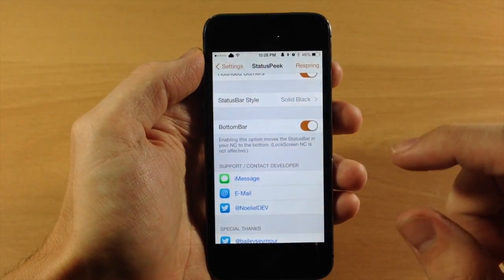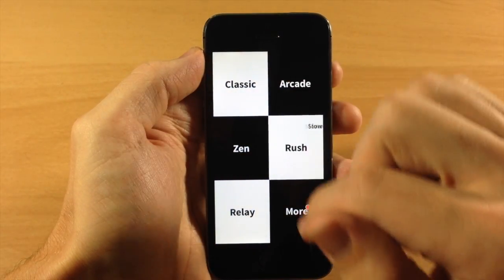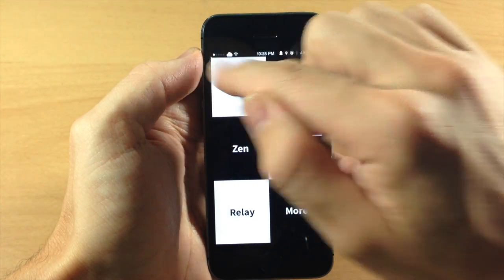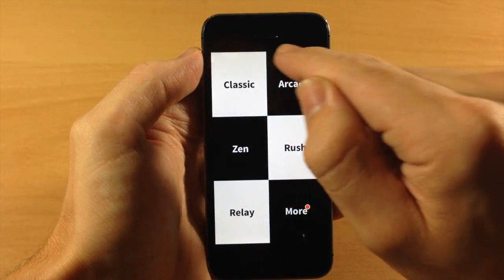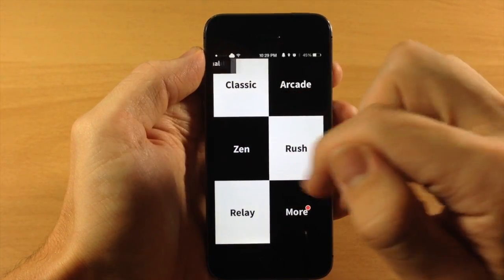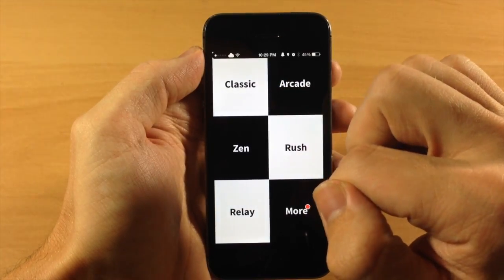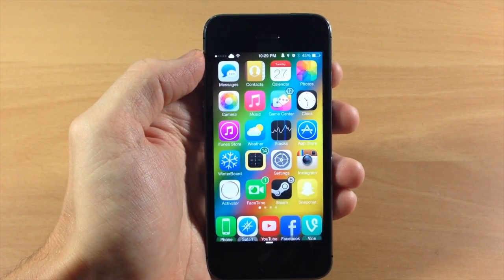So if we swipe up back here and go back to the game, I'll show you just a few of those settings that we changed. So if we swipe down, you'll actually notice those rounded corners right up there — it's kind of hard to see just because of the black and white background, but there are rounded corners as you can see right there. And also this is the solid black status bar. As you can see, there's no blur effect to it. So it's actually pretty cool — something useful, better than having just that pull down tab.